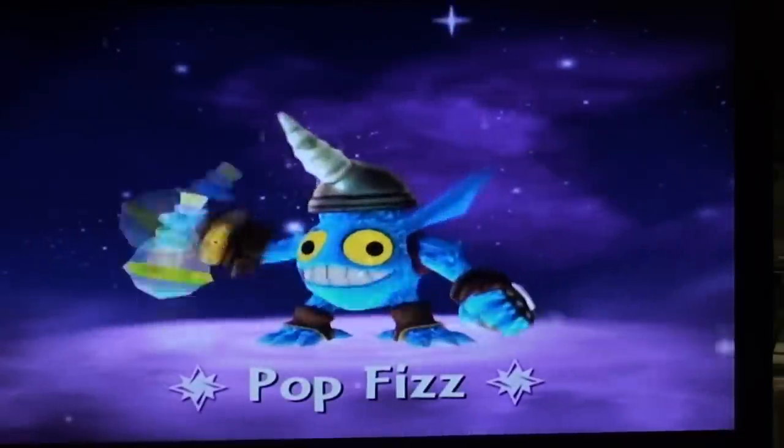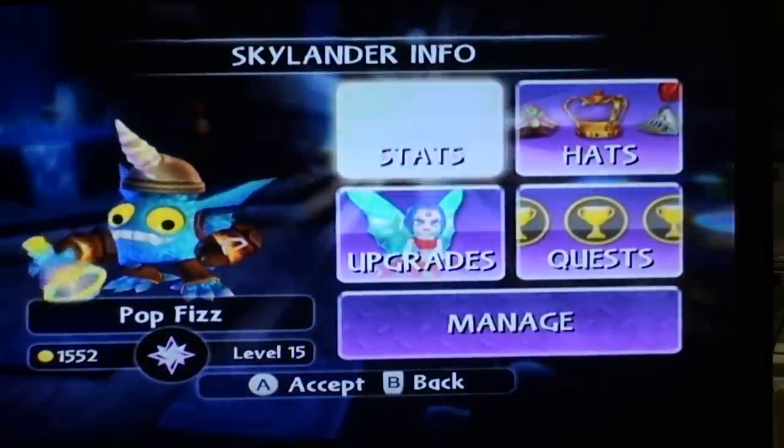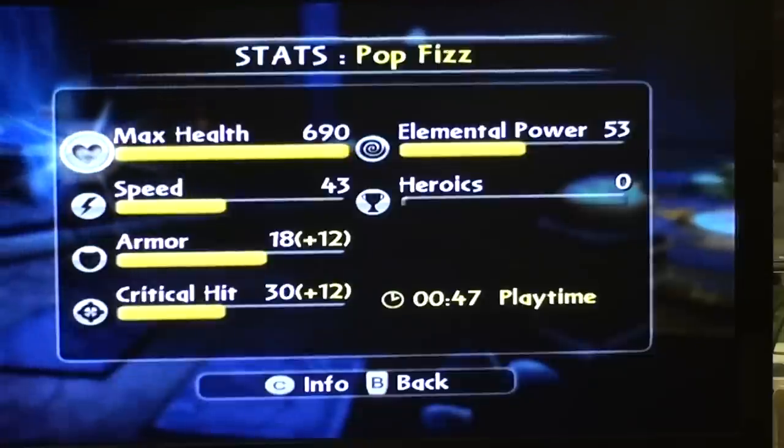We are in chapter 15, Lost City of Arcus. Here's his stats. I love that hat from the old game that you can buy — it's the unicorn hat. It's amazing for when you don't have heroics done on a Skylander. Amazing.